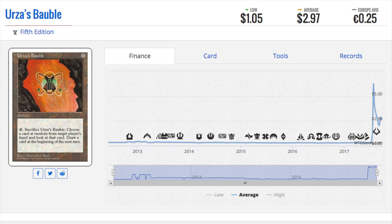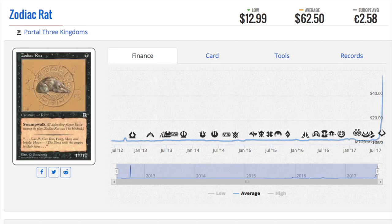We know Mishra's Bauble is going to tank, which puts Urza's Bauble in a very, very good place right now. The other Lodestone Bauble is also in a good place right now, surprisingly. But this one is common. Fifth Edition is not a particularly valuable set, so you can go look at the bulk and I bet it's pretty good.